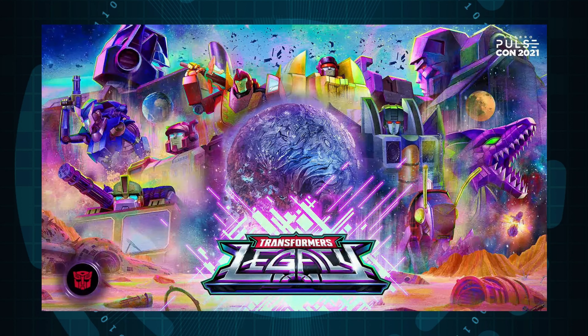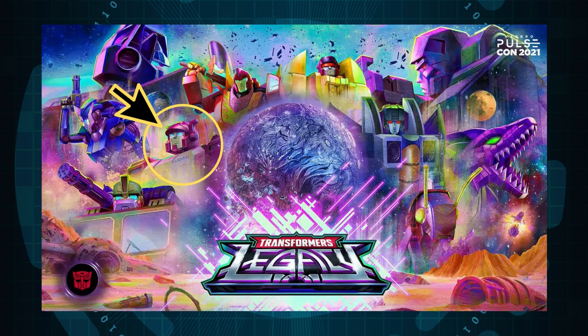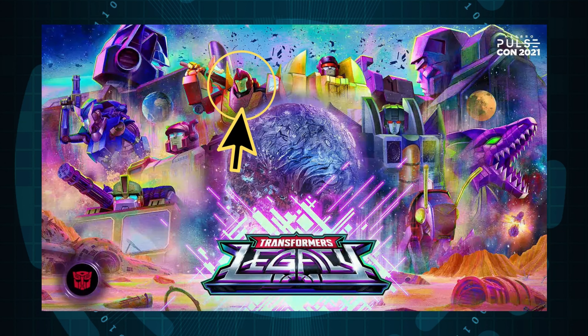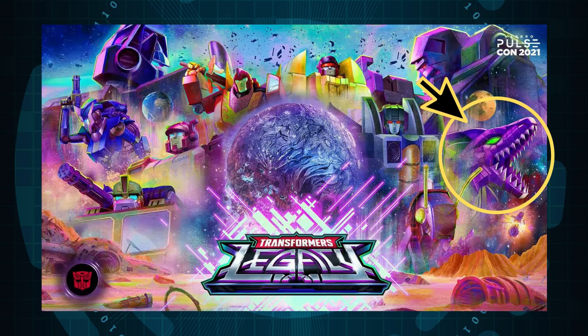If you know about the listings for Wave 1, the Voyager class figures are going to be Bulkhead and Blaster, and if you see the picture, you can clearly see Blaster next to Bulkhead. They're going to come in a box of 2 and 2. For the core classes, we got Hot Rod, Skywarp, and Iguanas. And again, if you see the picture, you can clearly see Hot Rod, Skywarp, and Iguanas. As for Optimus Prime and Megatron on the very top of this poster, these are not accurate at all because these are supposed to come on Wave 2.